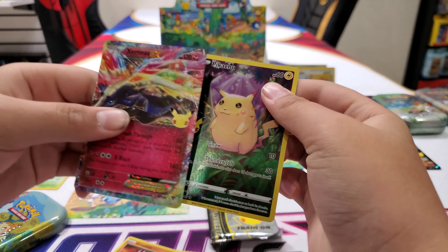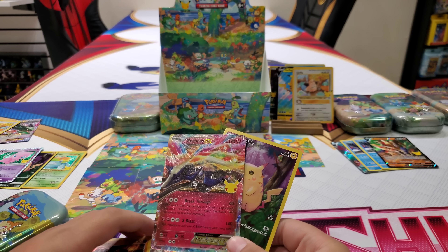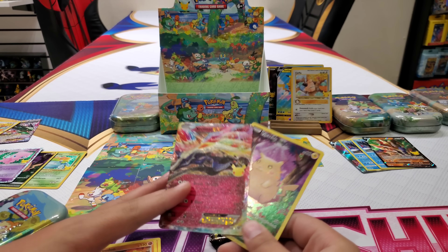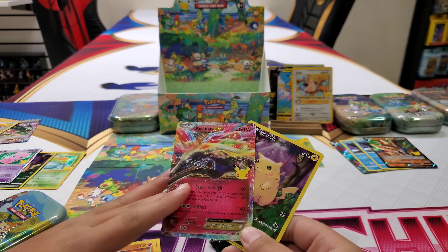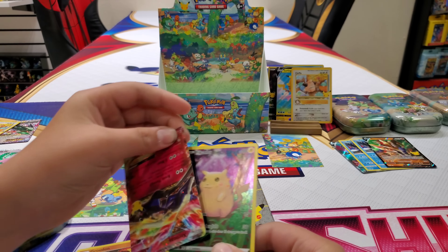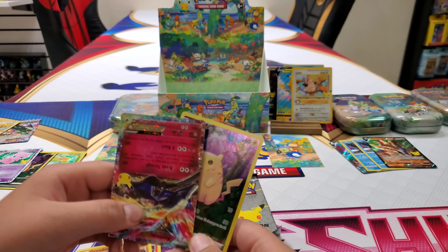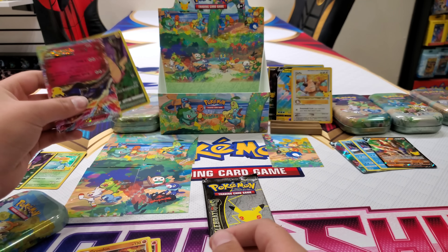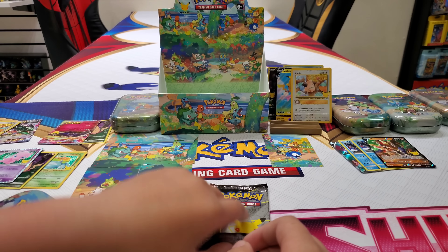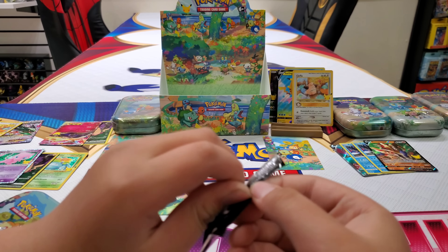Oh Xerneas — oh man. If you said tin number three, you pulled some upside down cards. That's a good one — I'll put the upside down Xerneas here. You still got one more pack. This is crazy, man. The left side is where all the pulls were at. You still got a chance to get some more stuff.